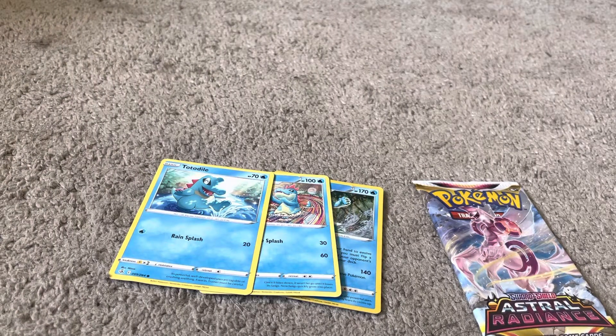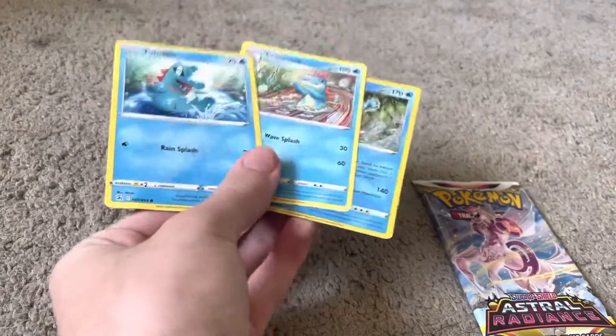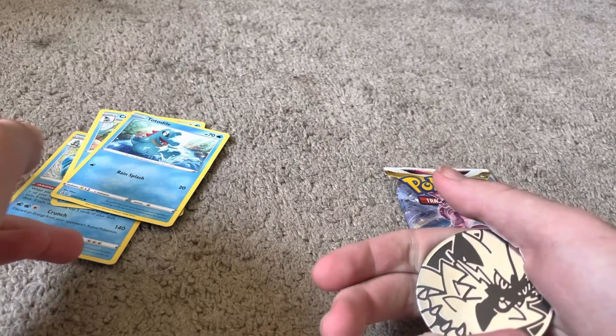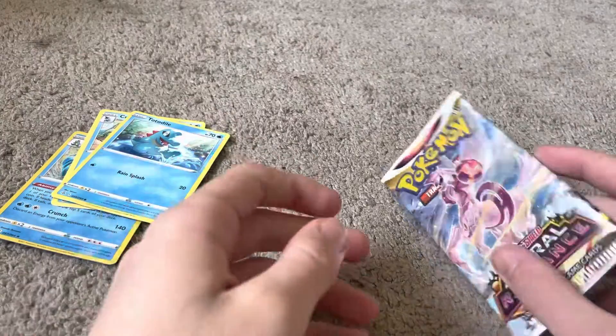Hi guys, Ikazacian here. I went to the store and got a pack of Pokemon cards, given the Totodile line on the front of the pack, and this Zoroark coin, which I will not be showing very much because it's incredibly reflective and I don't want to do a face reveal on that.